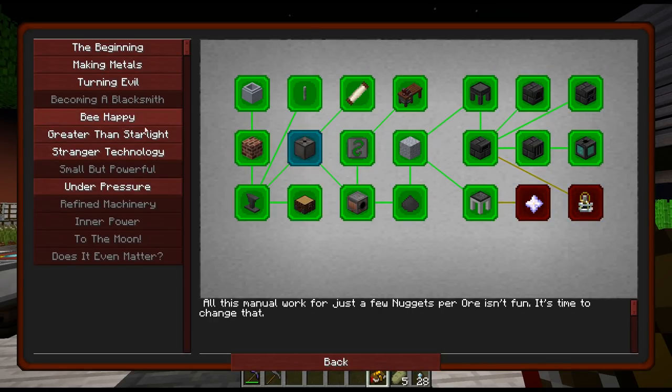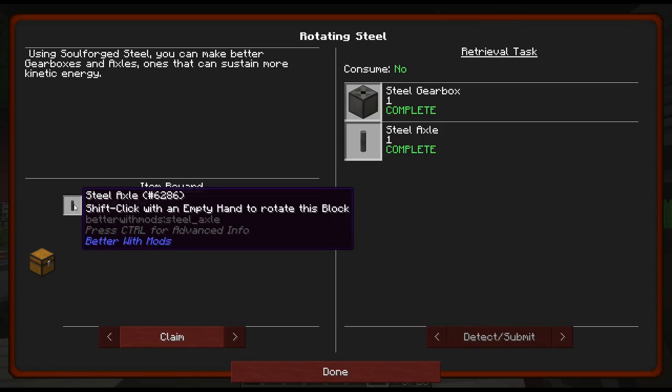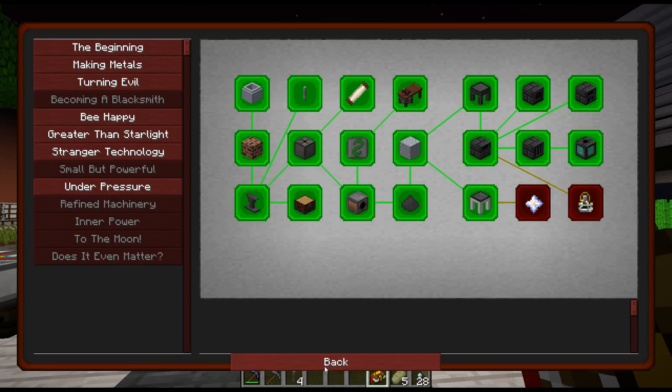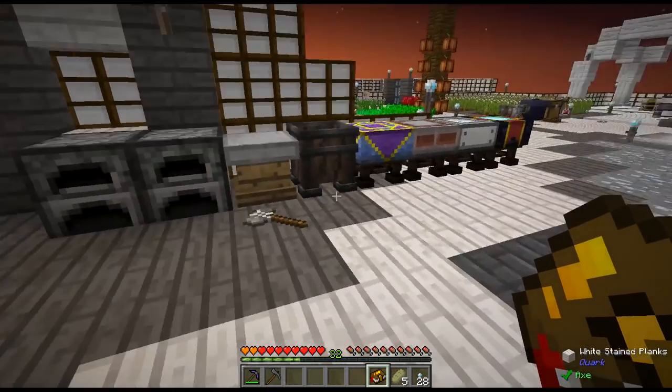Now was there something else? This one right here, by the way, now gets a reward of four steel axles. Those were the ones that were hard to make — that's where I ground out. But now we got four extra steel axles, and I can just put them right there. So now we have eight.